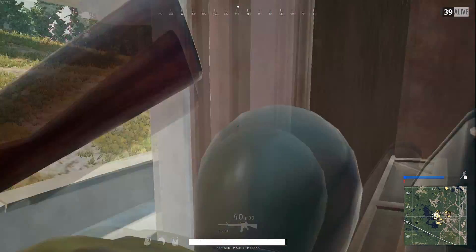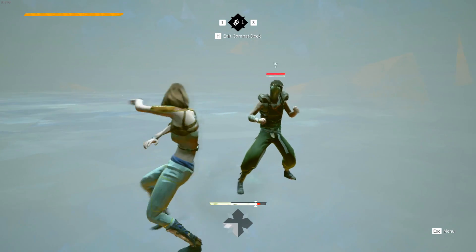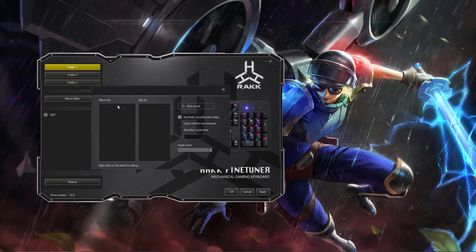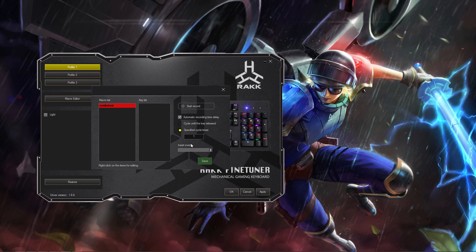On our third test, we will make an unlimited combination of kicks and punches by just pressing one key. We'll name this 'Combo Test.' This time, we will select 'Cycle until the key released,' meaning that the macro starts when you hit it and it doesn't stop until you release it. Now start record and press the combination keys.